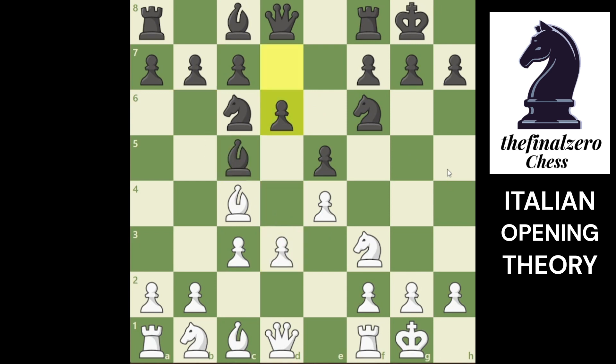You can play h3 if you don't want to be pinned when you play d4. For example he can do the same - he doesn't want you to pin this knight. You play rook e1 and now it is an equal game.